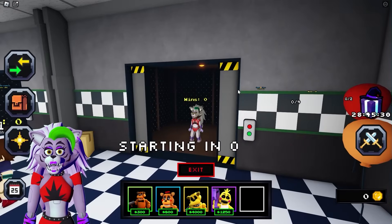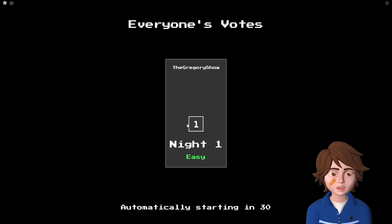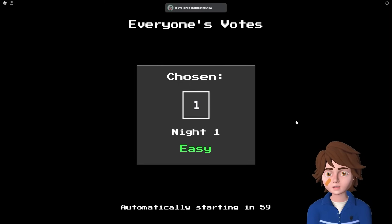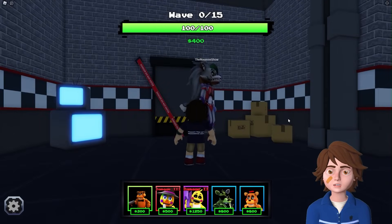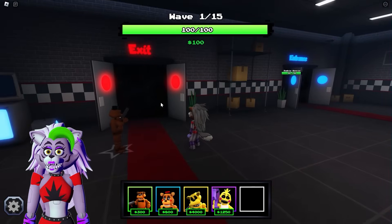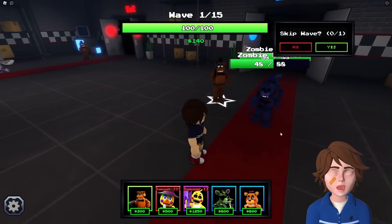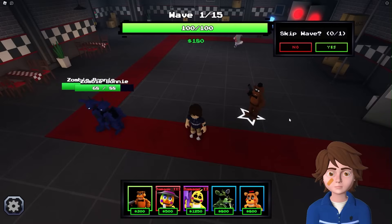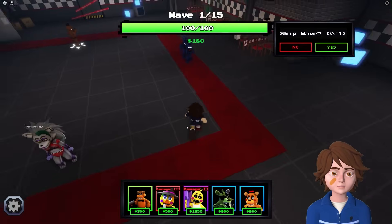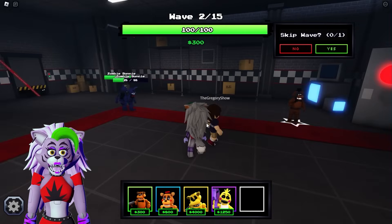Ended up in separate lobbies but both starting Night 1 on Easy difficulty to learn the ropes. Noting the enchanted units give a big head start. Placing Freddy at the start but accidentally placing him near the exit instead of the beginning - a tower defense learning moment.